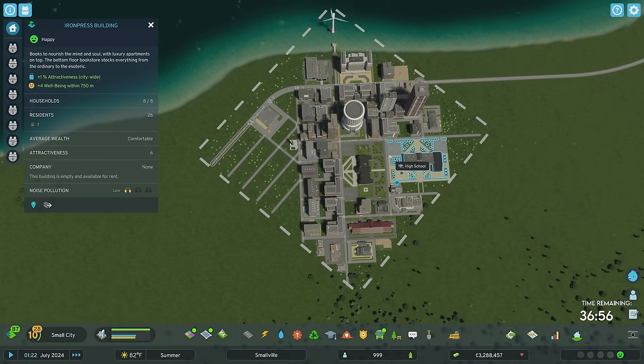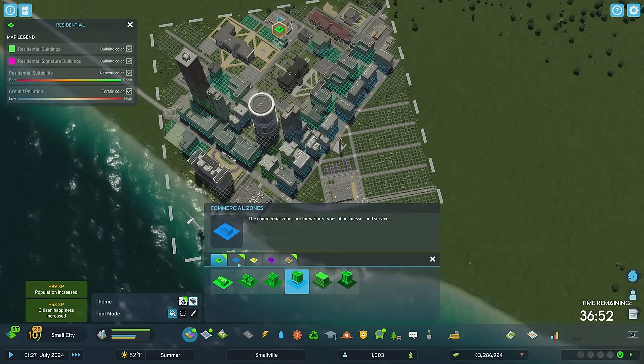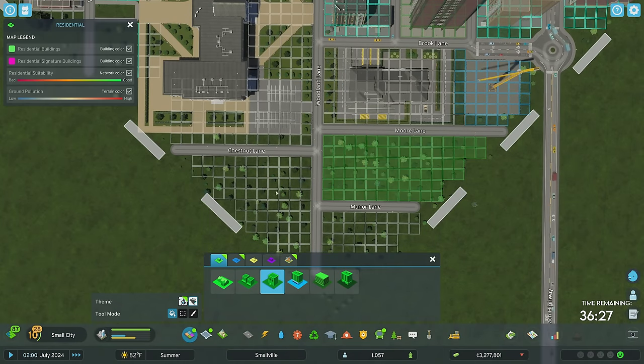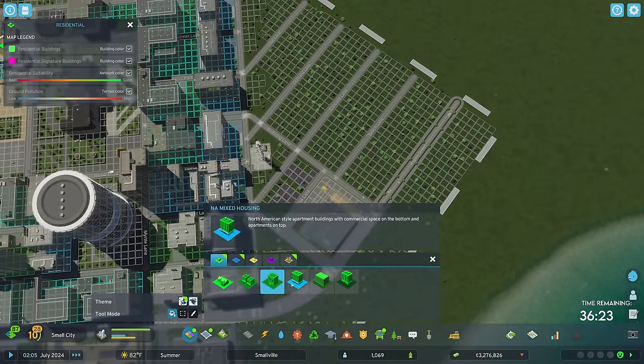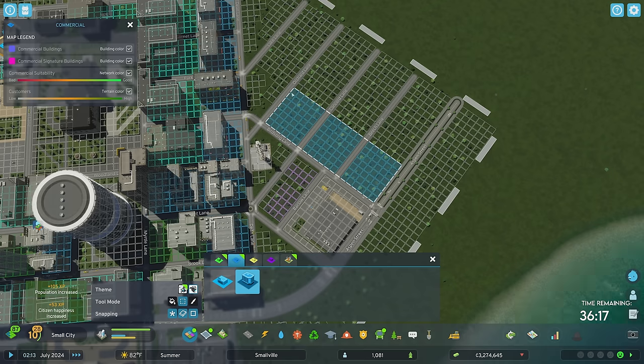This tile is 600 meters by 600 meters, so that Iron Press building centrally located should be solving all of our issues everywhere. I'm going to throw in some medium density back there and see how it does. Over here, I'm going to go straight for commercial. I feel like it's going to fail, but it keeps asking for it, and I don't want to give it the industrial it wants.